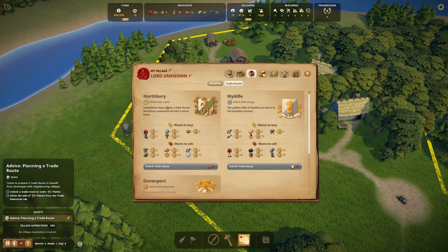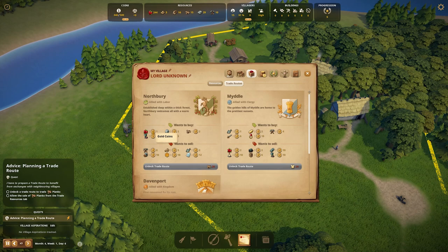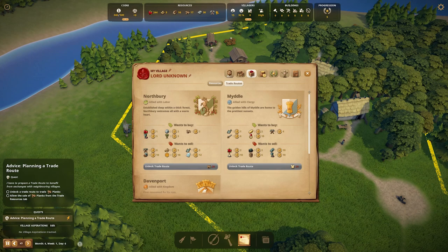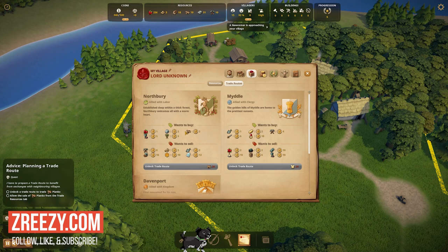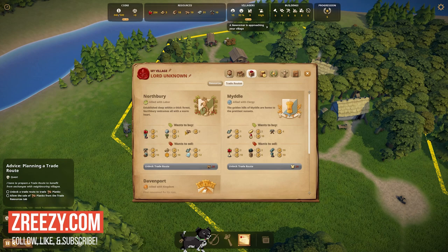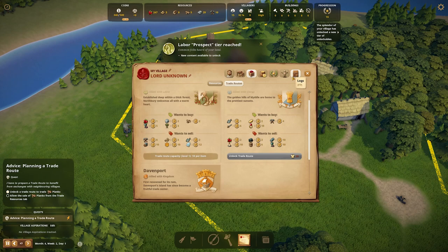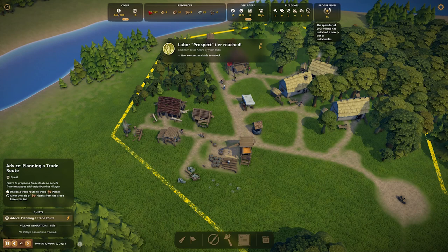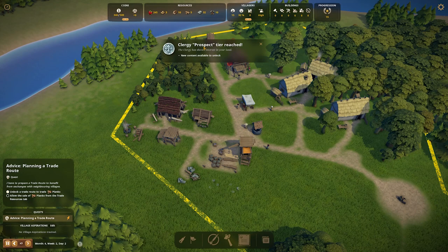We can now unlock the trade route! There are lots of things happening. So we can now work with the different progression — prosperity. We have the labor, the kingdom, and the clergy, which I basically think of as workers, military, and church. We have two available villager slots. Let's set up some trades: if there's over 200 berries, we'll sell the excess — that way if it's below 200 we don't sell anything because our villagers need to eat. Same with planks — we need planks to build, so let's set a threshold of maybe 50. Anything above 50 planks we'll start to sell.